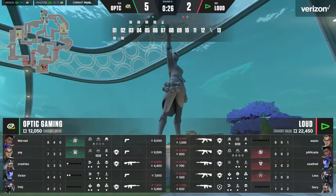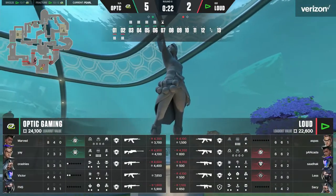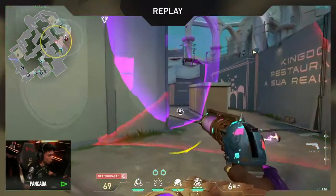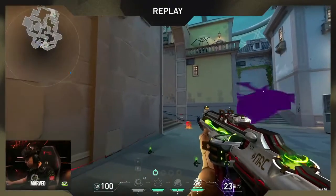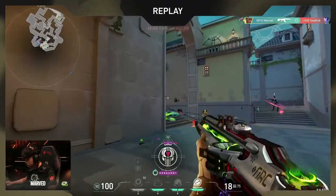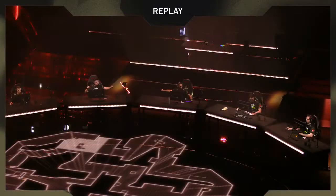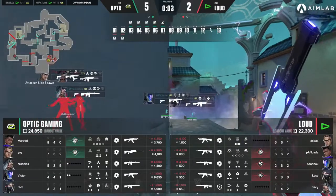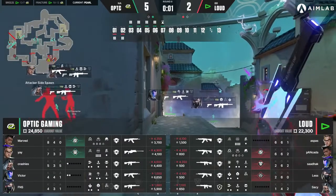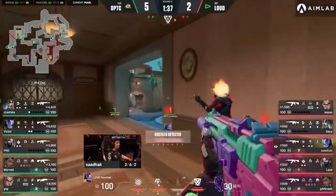So brutal for Loud to just try and force their way onto site. Even if Crashies doesn't get behind him, he plays it in from Art and gets exactly the same information. This is after Loud get a freebie in terms of the first blood — and I genuinely thought Marv was dead here. The support system around it was great though. Really nice to watch the synergy on show for OpTic. For Loud, it's been pretty rough — getting the first pick there was probably the best start they'd had in a moment's time.